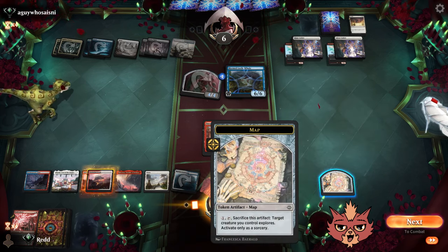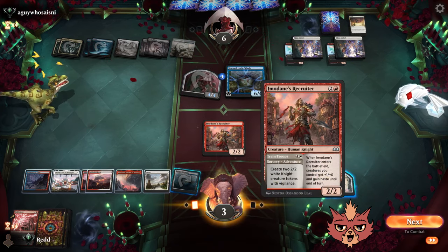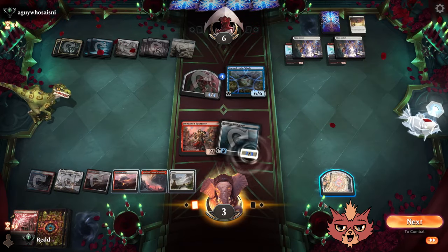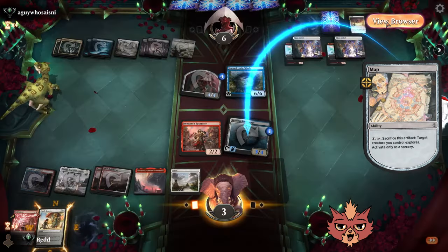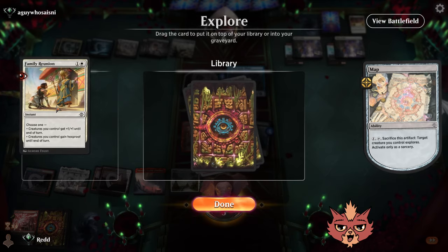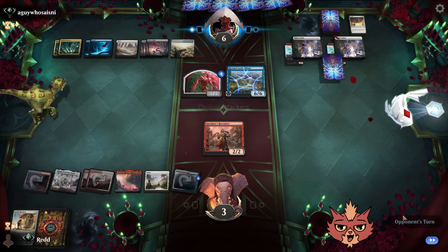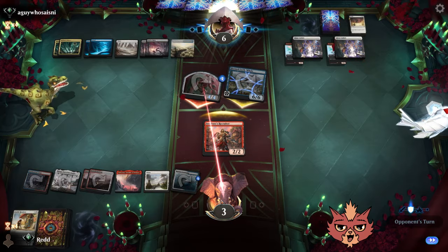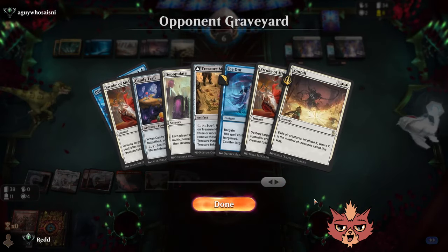We do have the map. We have a chance of putting a counter on it. Family Reunion — we're going to be forced to block there. It's game actually, it's game. A full swing from the opponent since we're at three. GG opponent — I really felt like there was a chance. Good game — control did exactly what you'd expect control to do. Counter spells hit exactly where they needed to hit, and the spot removal was the most brutal.